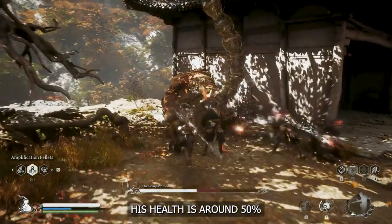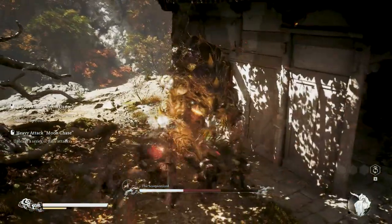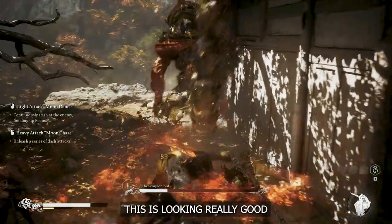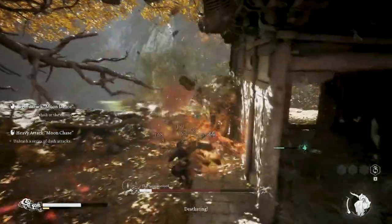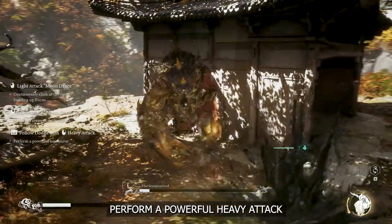His health is around 50%. Transform into Red Tides. I am trying to perform many light attacks to build out my focus. This is really looking good because I have full health and never used my God. Once the focus is full, perform a powerful charge heavy attack.